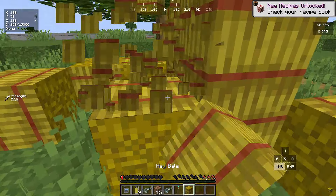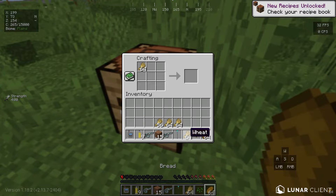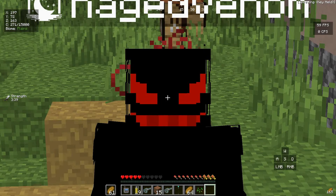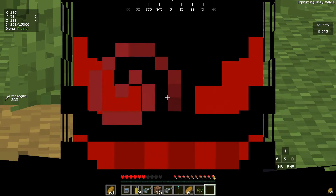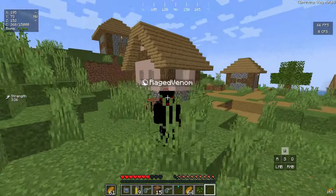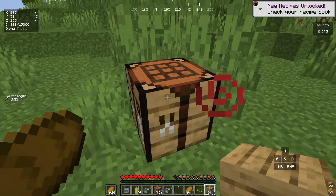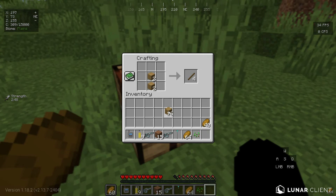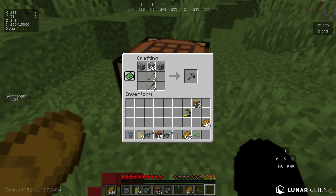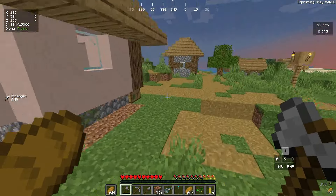Before doing anything stupid, let me grab all the food from this village — all the hay bales. That's a ton of food for the entire video. Now let's get to basics: gather some wood, make a crafting table, craft sticks, a stone pickaxe, mine cobblestone for stone tools, and make two furnaces. It's getting nighttime, so let me sleep real quick.